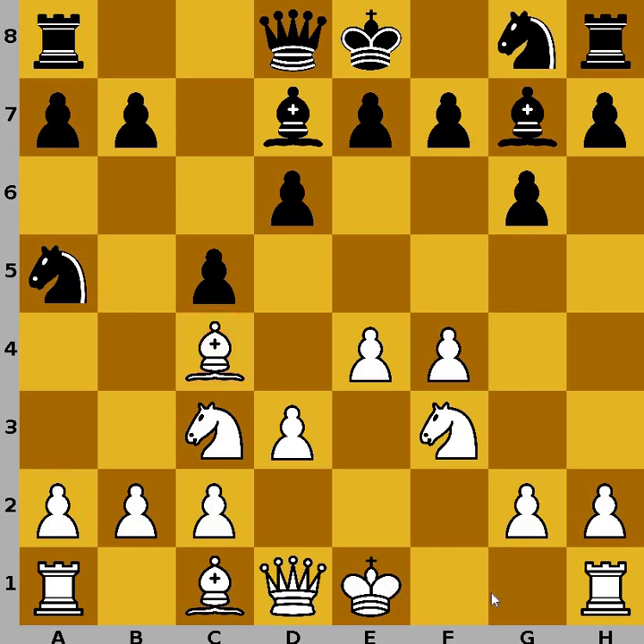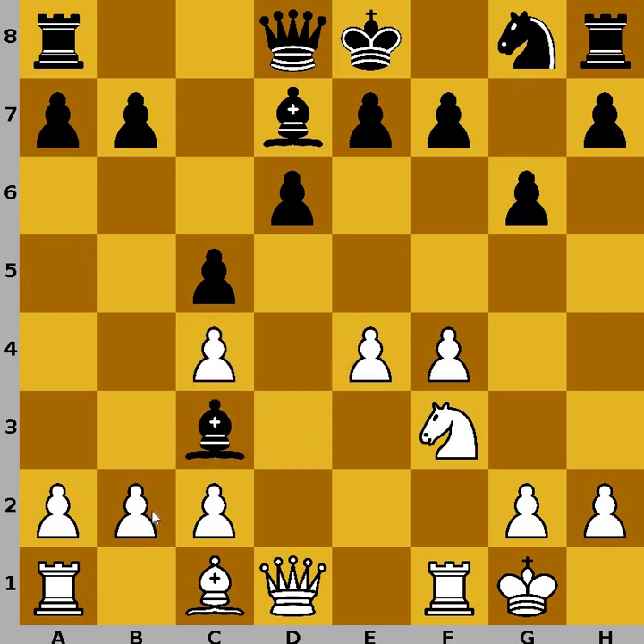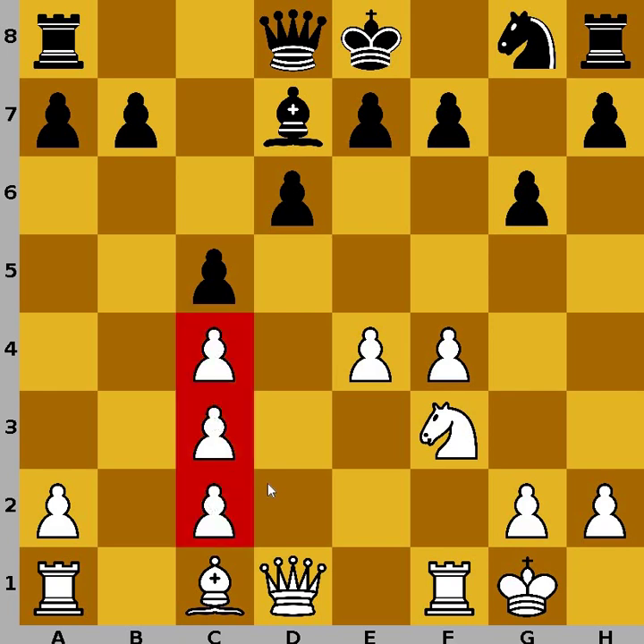And now white plays bishop to b5, check, bishop to d7, defending, and now bishop to c4. And now black develops his knight to c6, d3, and now knight to a5, targeting this bishop on c4. Well, if white castles immediately, then we would probably have knight to c4, d-pawn recaptures, bishop to c3, and now d-pawn recaptures. And now we have this beautiful pawn chain out of three pawns, doing nothing but obstructing themselves.